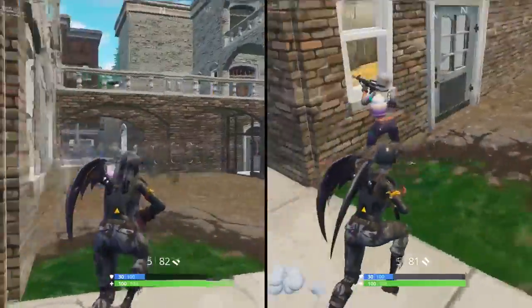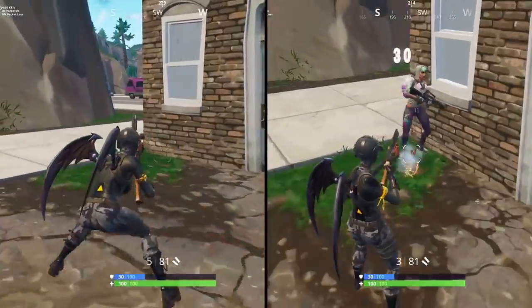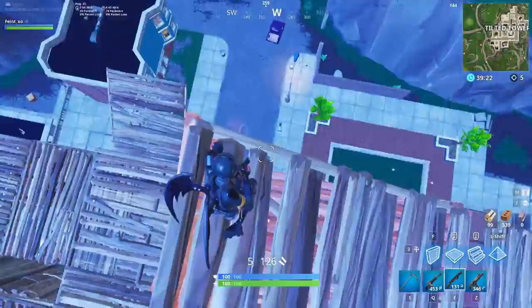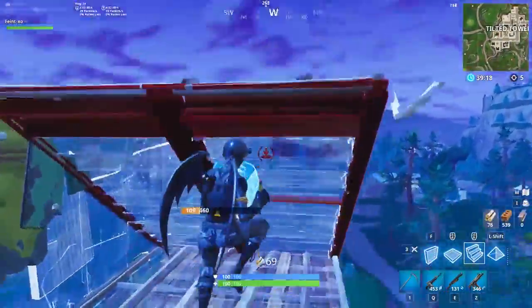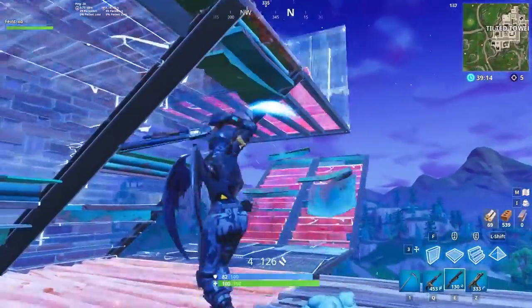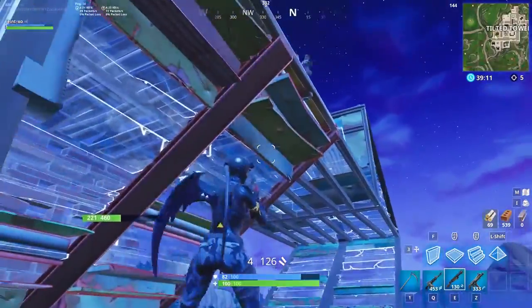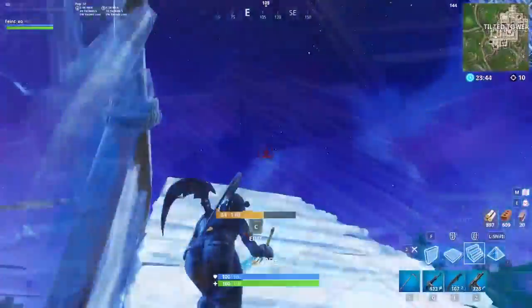The most common mistake newbies make is placing their crosshair too low so they can see where they're running and look over their crosshair. The way you practice good crosshair placement is to always picture where your opponent would be if they were to appear on your screen and place your crosshair where their head would be. This means you'll have to accurately predict where your opponent will be coming from, which is why it's important to work on your game sense and make sure you have your sound on to listen to footsteps.